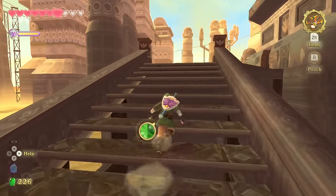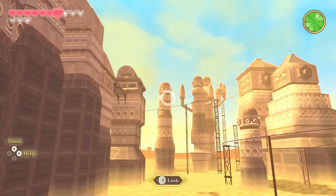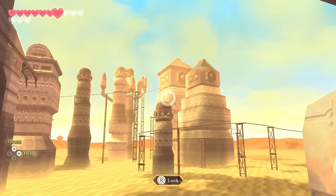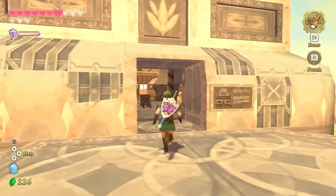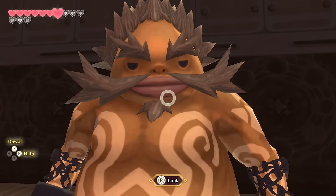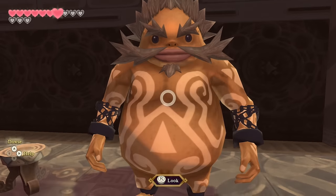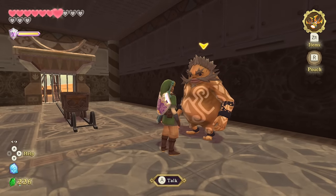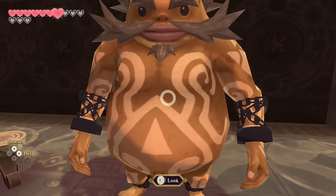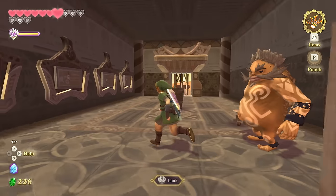I guess these are also based off their heads — to me they look more like nutcrackers. Here he is anyway — Gortram, the third Goron we've encountered in the game. I like his hair, and cool mustache. That's the biggest way to tell the difference between them. Their tattoos are always really cool, and we can see the Goron symbol right here.